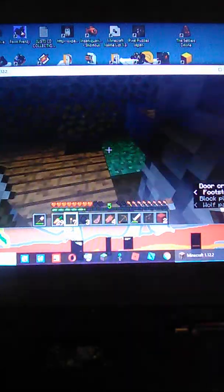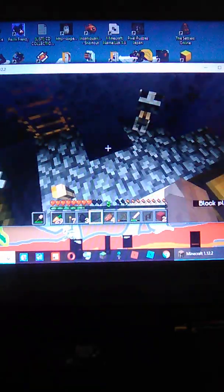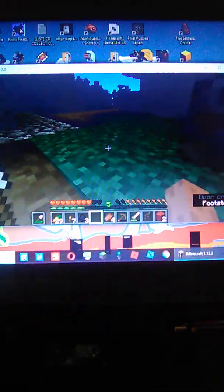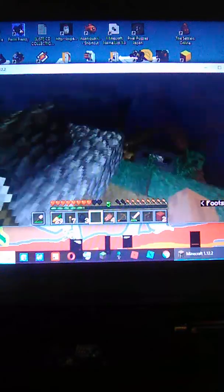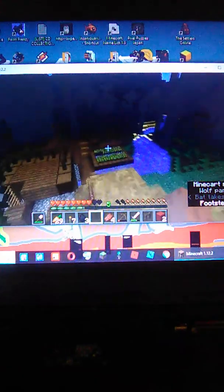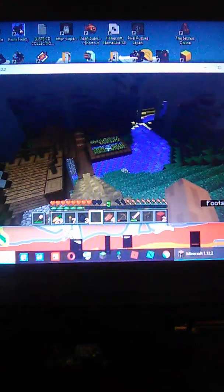Everything looks okay. I think it'd be a good idea to get some good stuff. I should just make some carpets, but it'd be a good idea to get materials for a new shield. I'm only level 5 on here with my enchanting.